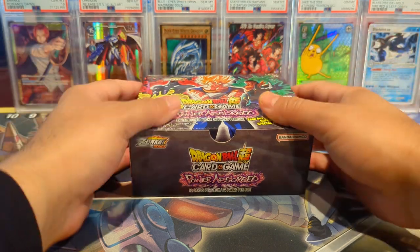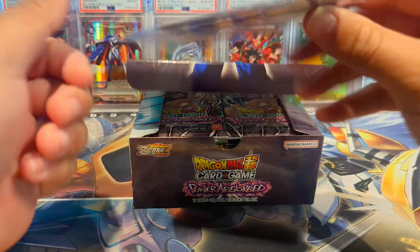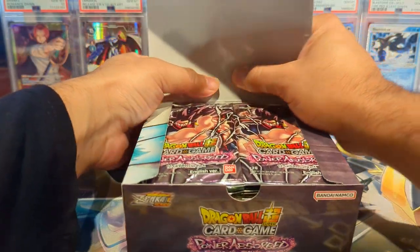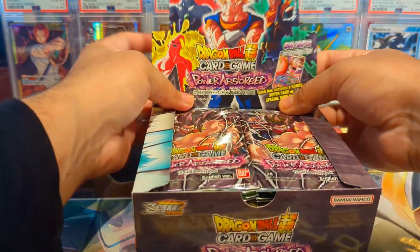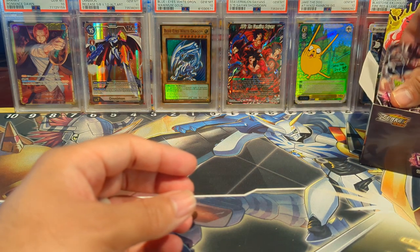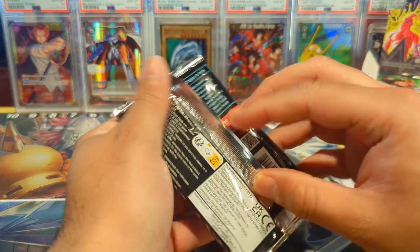Alright, I got the box all unwrapped. We have an Anilaza SR as the box topper, and then we'll get into our booster packs. There are 24 packs, 12 cards per pack. With that said, let's get into it — hope you're all doing well, having a great night or great day wherever you are.